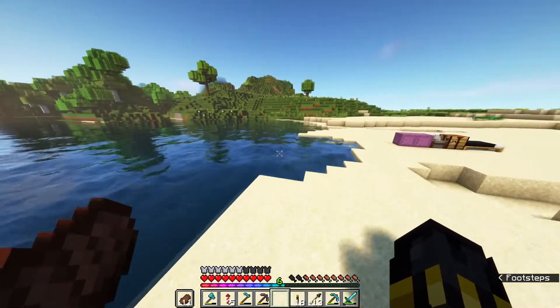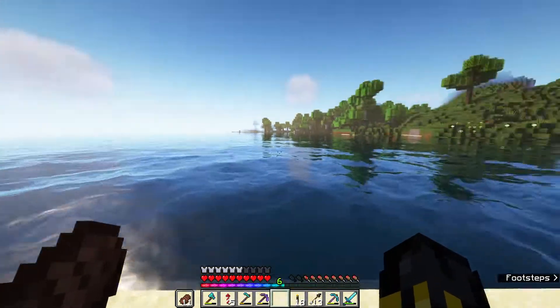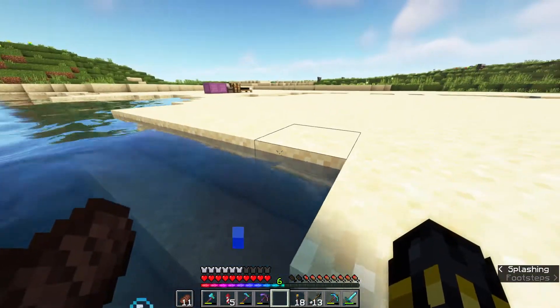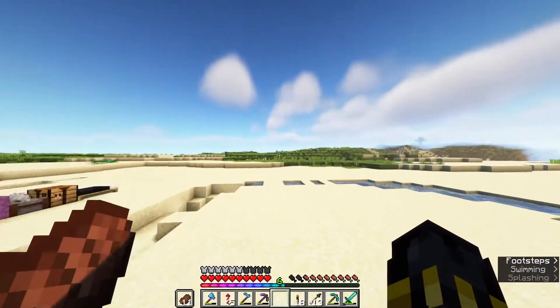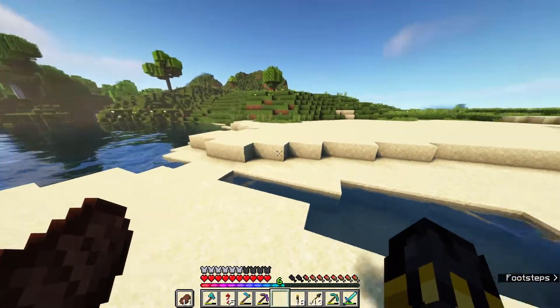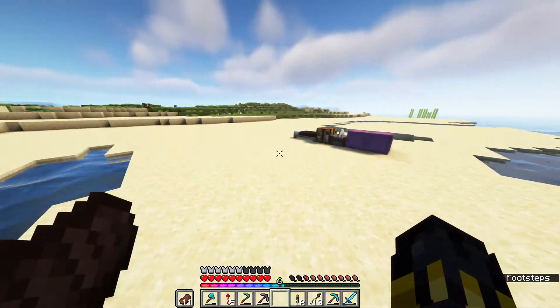We want the turtles to stay here, so we're probably going to put in a little bit of a barrier around the water. And then we'll make this area look all colourful and nice. We'll push the beach back a little bit.